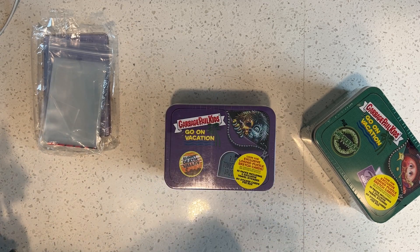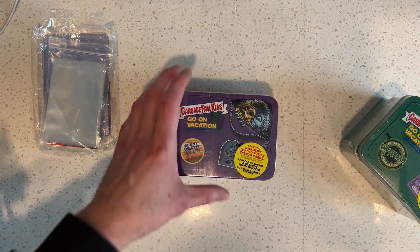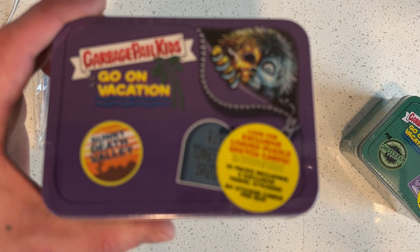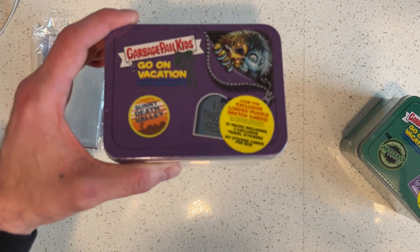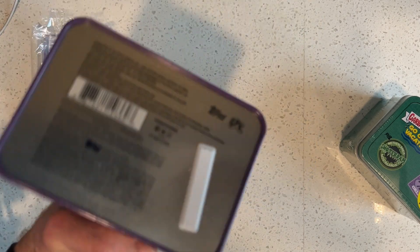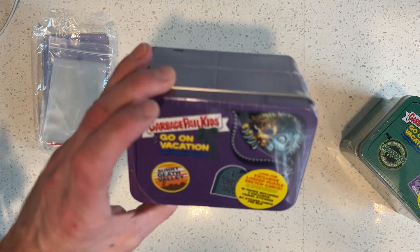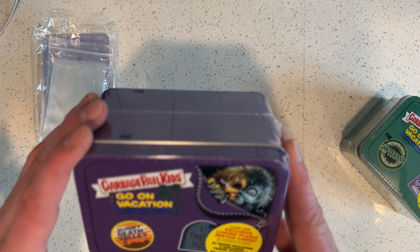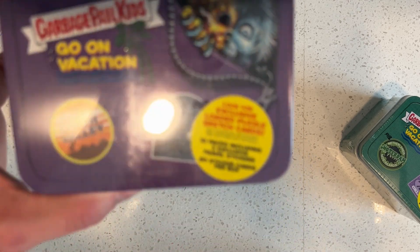All of them will be factory sealed from Topps, and to celebrate we're gonna bust one open. We're also gonna give the cards away that we bust open in the tin here on the channel today — no matter what we get. We got sketch cards in these tins, we got printing plates, we got Fools Gold Parallels, we got Phlegm Yellow Parallels, we've got panoramic sketch cards. I'm really excited. Hopefully we'll pull something real nasty out of here.